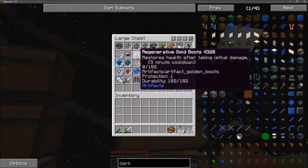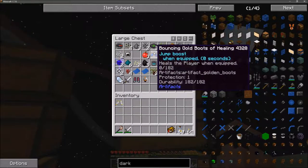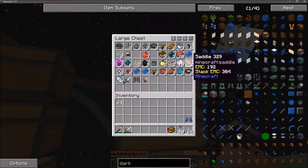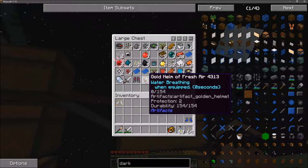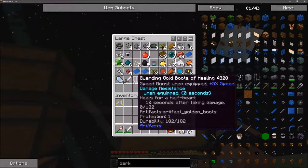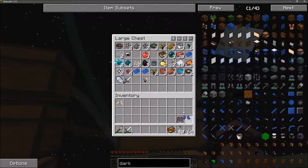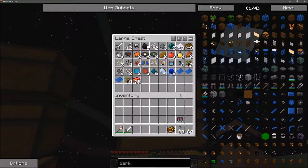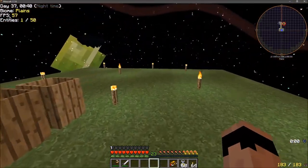I emptied out all the white loot bags. I ended up with some artifact armor - regenerative gold boots that restore health after taking lethal damage with a five-minute cooldown. Jump boost boots that heal when equipped. A gold helmet of fresh air for water breathing - I don't really need that. Guarding gold boots of healing with speed boost, damage resistance, and healing. We'll take those. Now putting the armor on - it's got particle effects, I don't like particle effects.